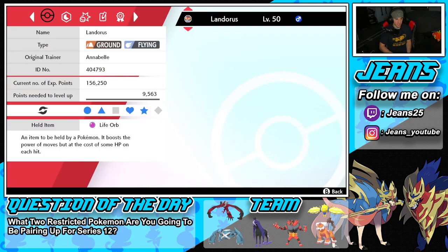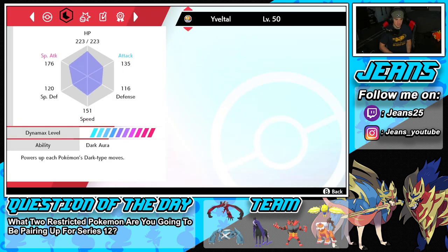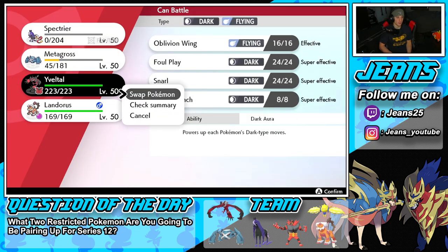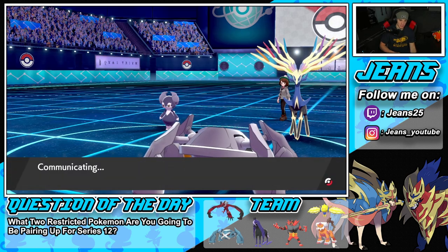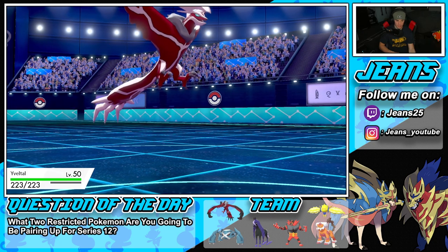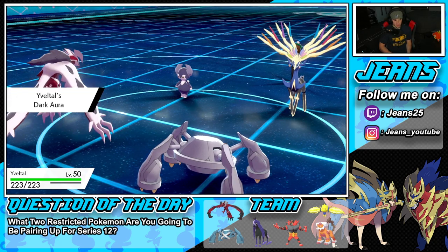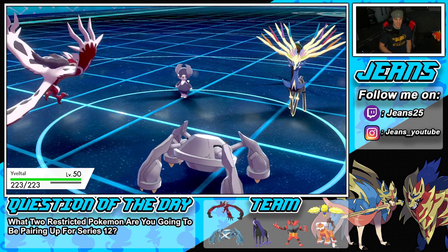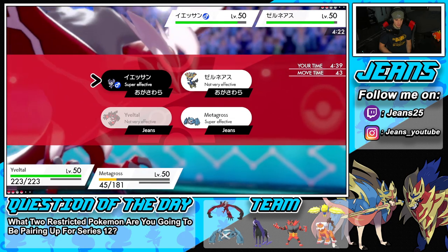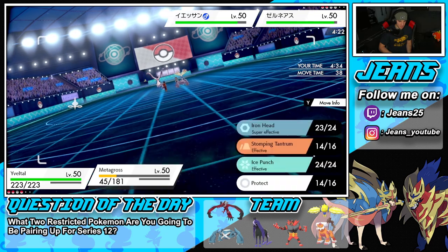I could Sucker Punch and go into Iron Head, just double down on Xernias — that might have to be the play. The Araquanid is out on the field. I could Foul Play. I think I do Foul Play because we outspeed it. I should go into Iron Head in case he goes for Follow Me or something.